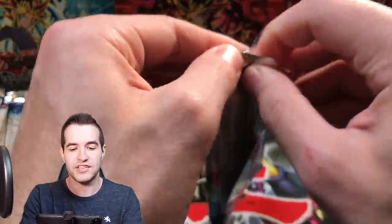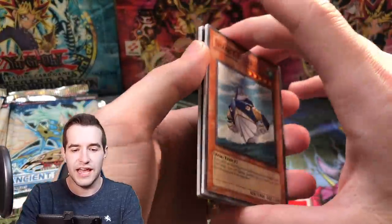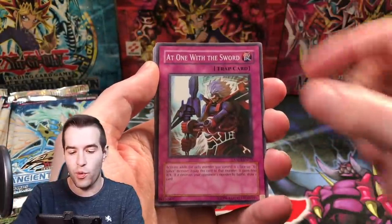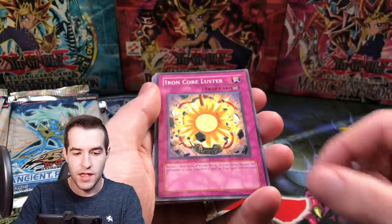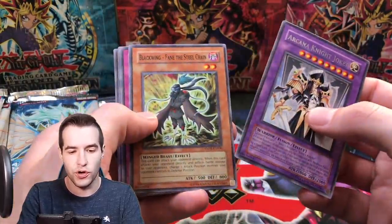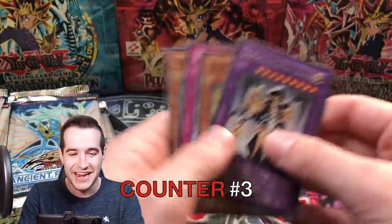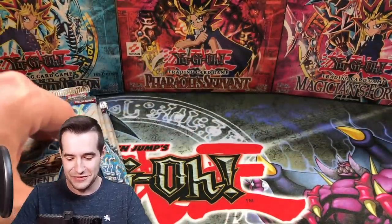Ancient Prophecy — 20 packs of it. Can we get some epic pulls, like a Ghost? We have a Shark Cruiser, At One with the Sword, Ancient Crimson Ape, Iron Core Luster, and Arcana Knight Joker. Blackwing Fane the Steel Chain — three for three! And we got the Scary Moth. Wow, this is really epic right now.